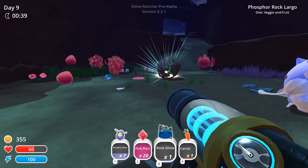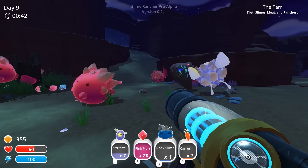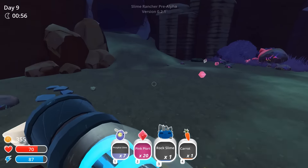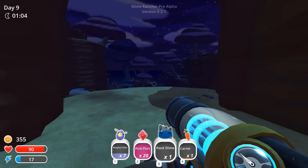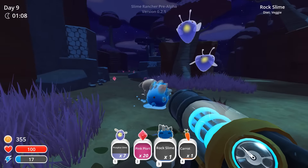One of them has combined — I think we just witnessed the birth of one of these mud slimes. It looks like they consumed a third plort. I think that is what happens when they eat too many plorts: they start getting angry and they start eating everything else. So when we come out at night and the phosphorus slimes are out here too, making their own type of plort, that is what contributes to the problem.